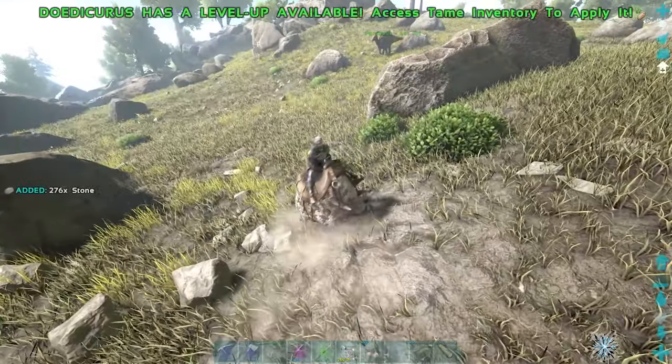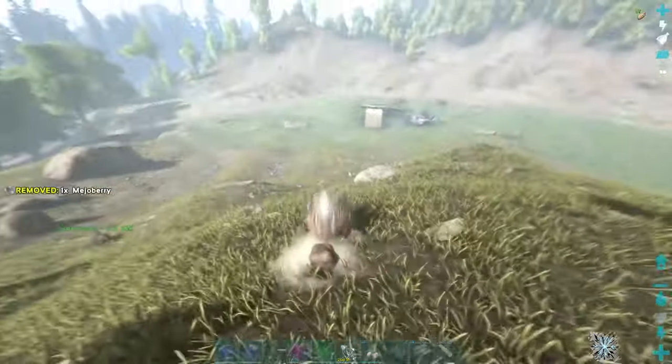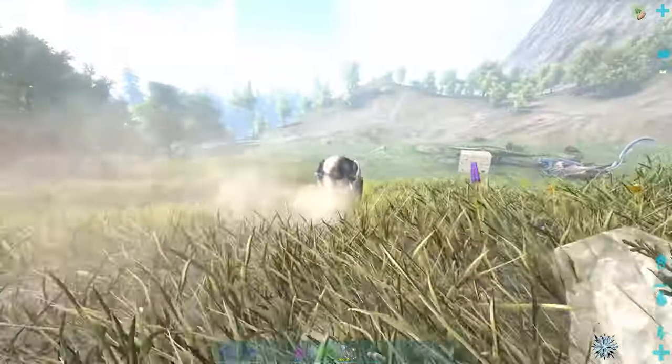Of course, it's not the end of the world if you don't have something to carry the Dodicarus. You can sit on him and mine yourself, and if you're doing it this way, you even get to use one of the coolest abilities in the game — the tuck and roll. This doesn't actually make the Dodicarus much faster, but it looks awesome.